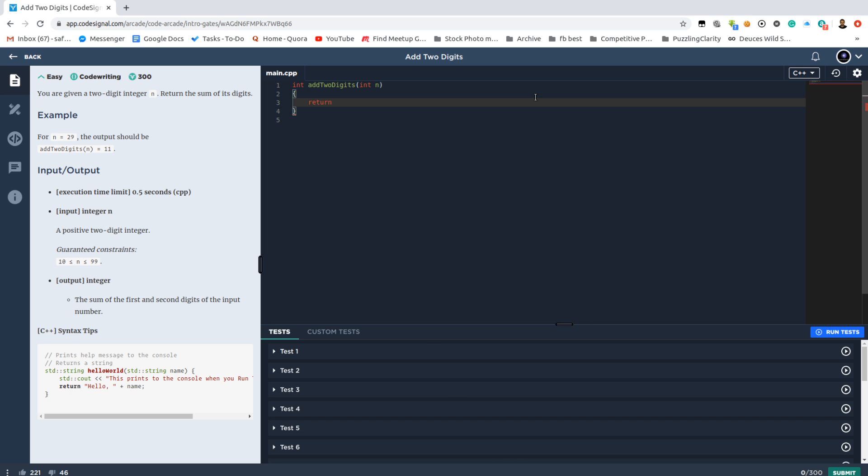After the pretty not-so-good but decent enough challenges from the introduction, we are here stuck at the Core solving these extremely horrendous, terrific, and tough tasks. So let's calculate the sum of the two digits of the number.